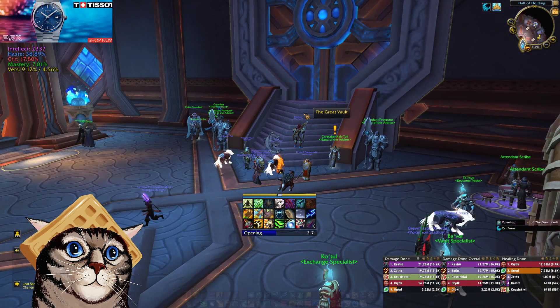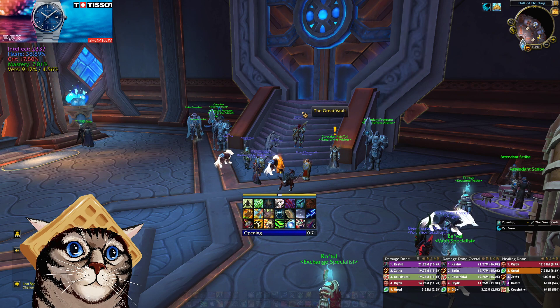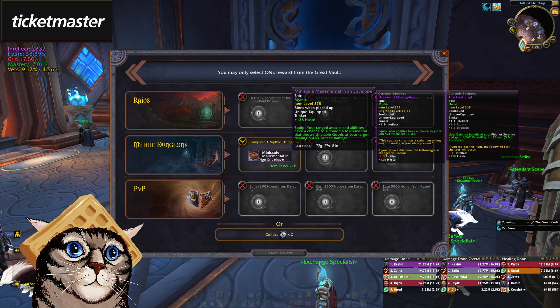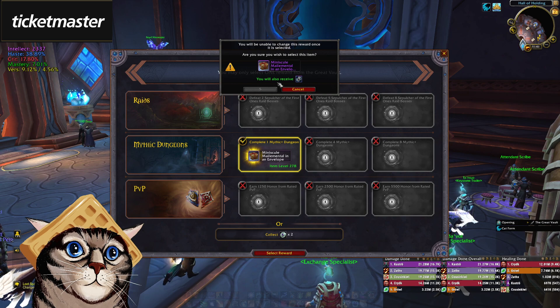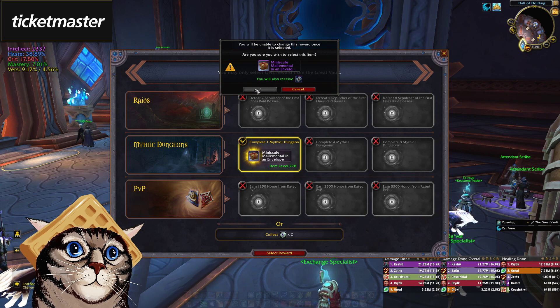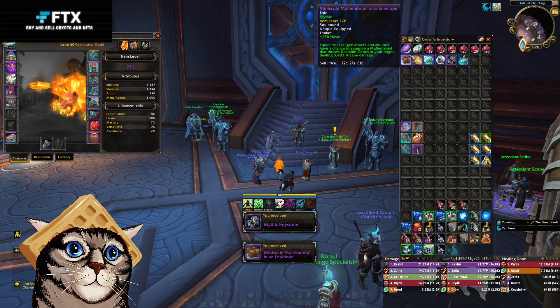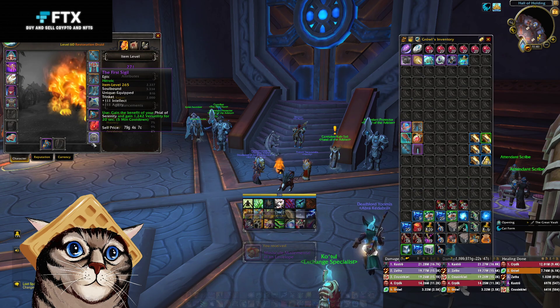We do have some good stuff possibly on our priest. Continuing with the raid loot, but let's see what our druid gets first. Minuscule male mental in an envelope. I don't know how good this trinket is, but I've heard some people say it does okay damage. So I think I'm going to swap this out for my first sigil just because I don't know how good first sigil really is on a druid anyway.